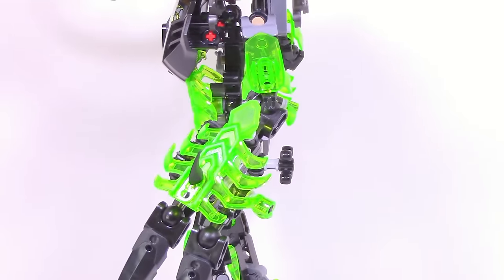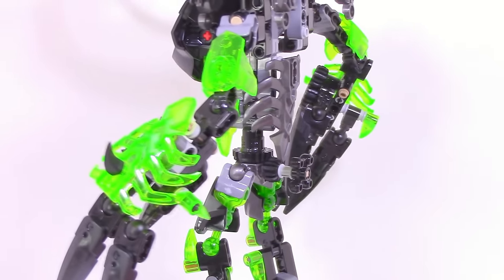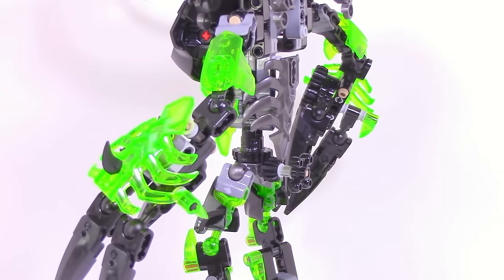Taking a quick look at his arms, you can see there isn't really too much special. One thing a regular collector might note is that for this build you're going to need three trans-green ribcage pieces, and if you don't have any extra sets of either Skull Slicer or Umarac the Hunter, then you're going to be stuck. But if you do, you can have all three of them in trans-green, and that might be an issue for a regular person who wants to make this model.